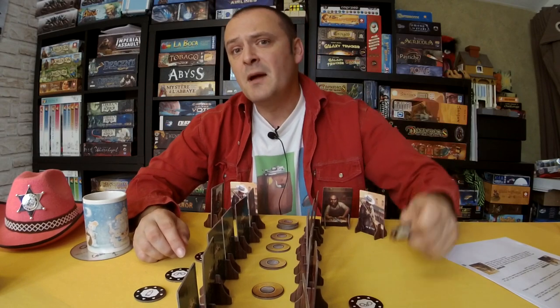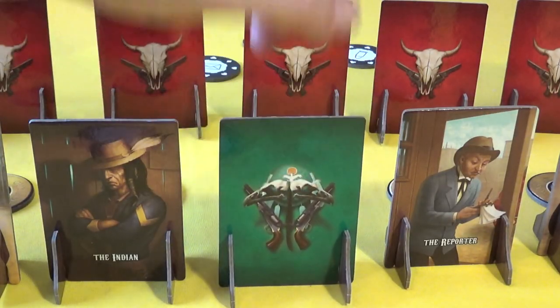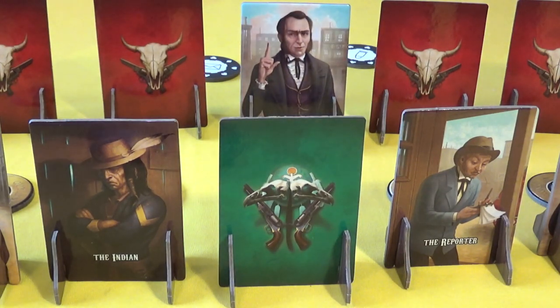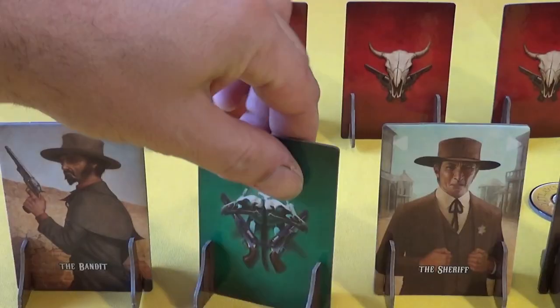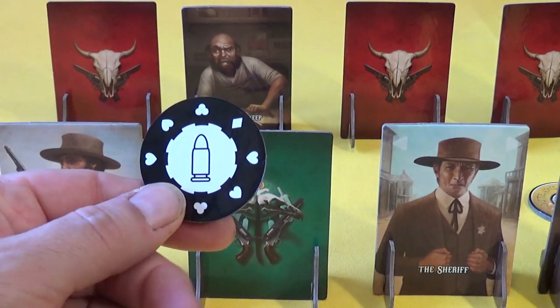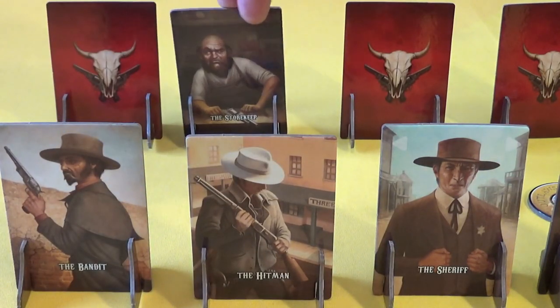The hitman's special power is he's the only one that can pick up bullet tokens. But also, if he names the governor as the character card opposite him and he has a bullet token and it is the governor, he assassinates the governor, therefore winning the game. If it is not the governor opposite him, the assassination has failed. That player then loses that bullet token and both players return their characters back to normal.